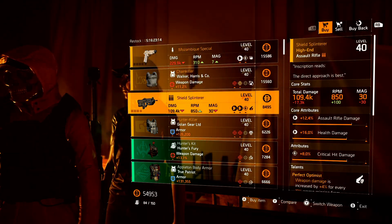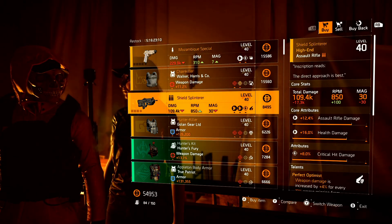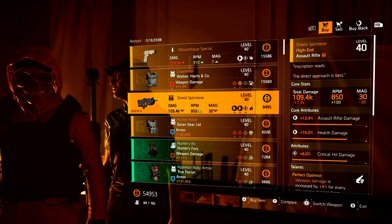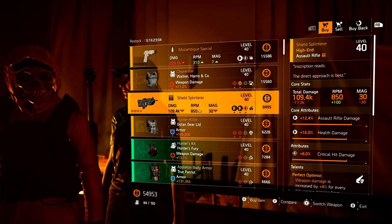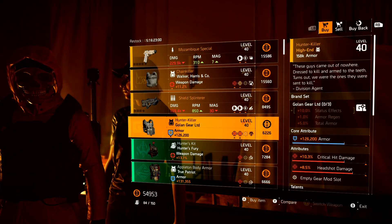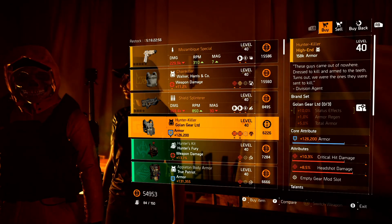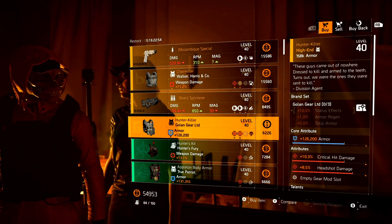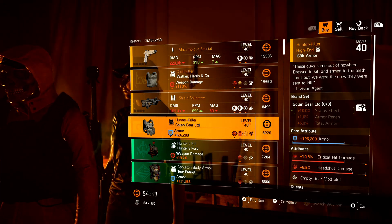Now to get the Shield Splinterer unlocked, you need to hunt down and eliminate all of the Year One hunters and open up the ivory box that is in the Base of Ops. Now to get the Hunter Killer chest piece unlocked, you need to hunt down and eliminate all of the Warlords of New York hunters and open up the off-white box at the Haven. And then this one will be unlocked as well.